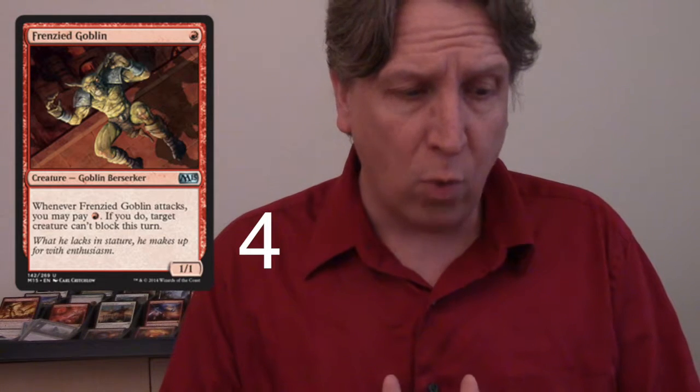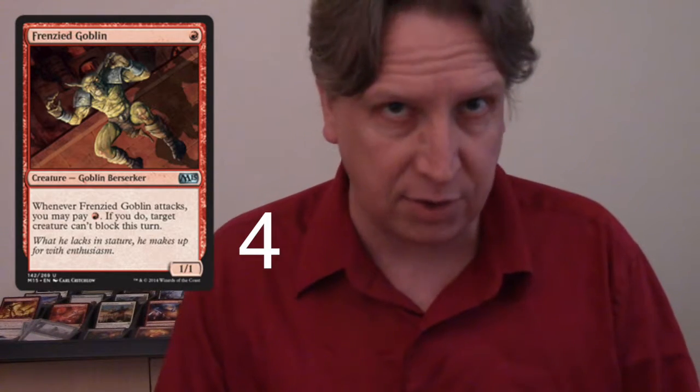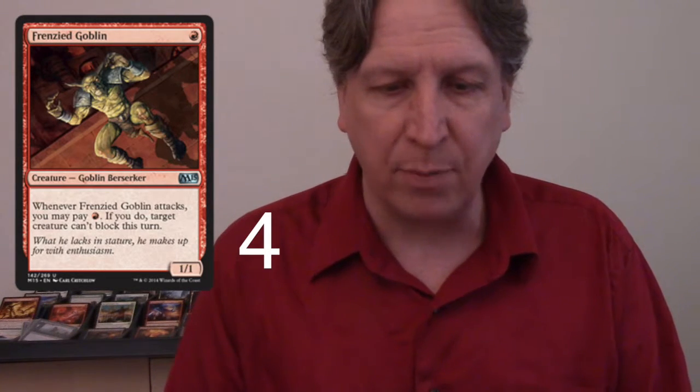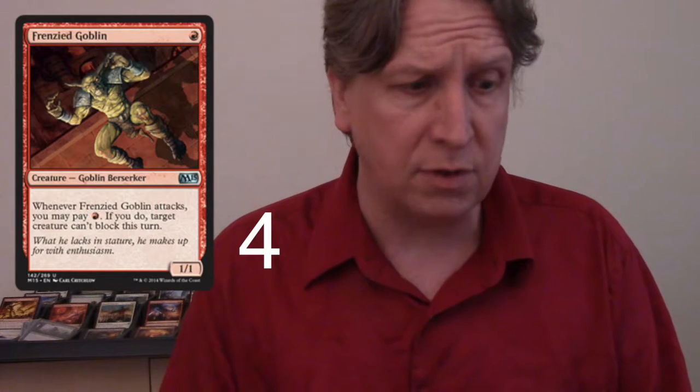First off we have Frenzied Goblin. It's a one-drop 1/1, but it has great text: whenever it attacks, you may pay one mountain — if you do, target creature can't block this turn. Excellent if you've got a Siege Rhino standing in your way and you want to sneak in a little more damage, or make sure nothing jumps in front of your Goblin Piledriver. We're running four of those.